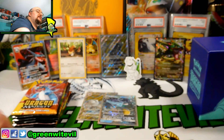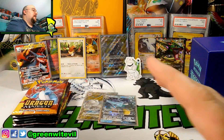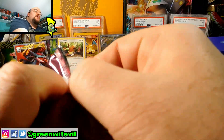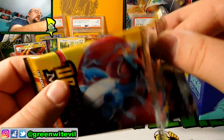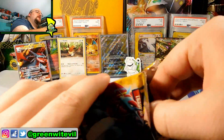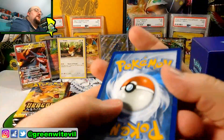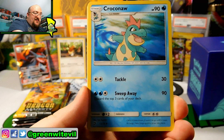Three packs down, two GXs already. I don't think we'll make our money back on this ETB unless we hit that gold Ultra Necrozma — I don't think anything else is worth as much as that. I could be wrong, so you guys let me know in the comments below. These dragons right now are almost useless without double dragon energy in standard format. Rayquaza's good because there are a lot of cards that work with that, but for now it's just not worth it to play dragon decks.